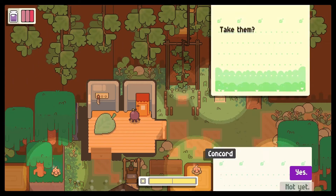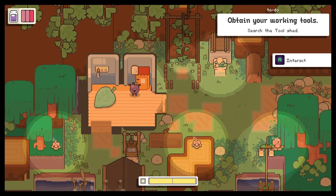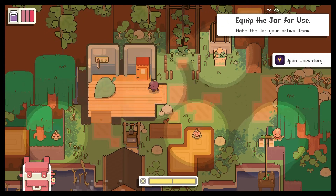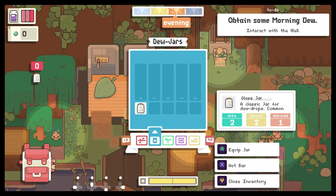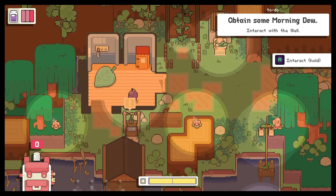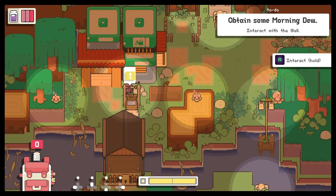We want to take it in — okay, so I have a jar. Now I am going to equip it. So we have to go to the backpack, equip the jar, and interact with the well. I have to figure out which way to go to interact with it.